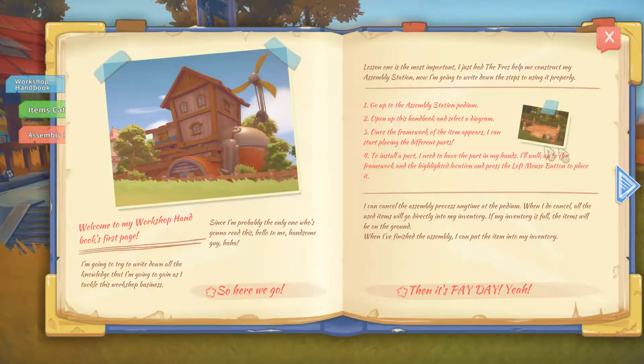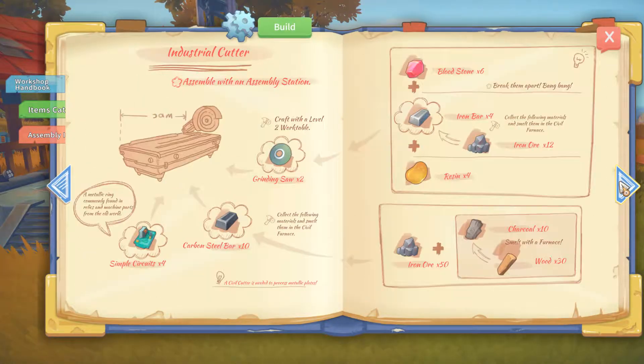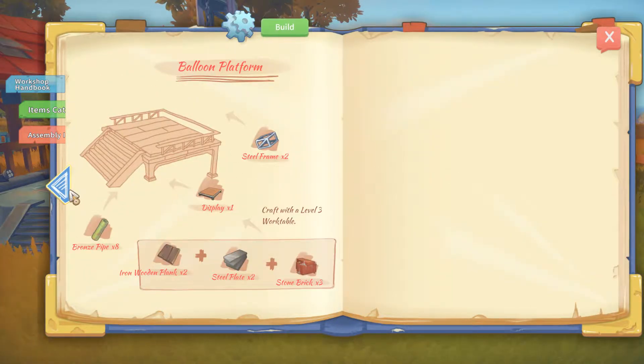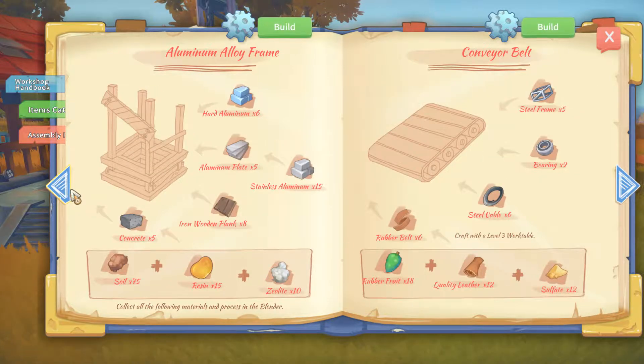Build and place aluminum alloy frame. Let's see if we can find that in here — should be one of the last ones. Aluminum alloy frame. We need to build two of these: aluminum plates, ironwood planks, concrete. Dang, we can't make it. Hard aluminum we've got, aluminum plates we've got, ironwood planks we've got — we've got all that. I just don't have the zeolite to make the concrete.